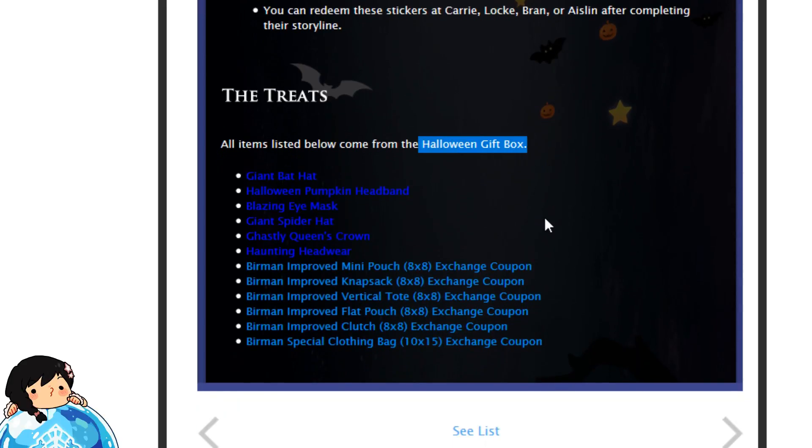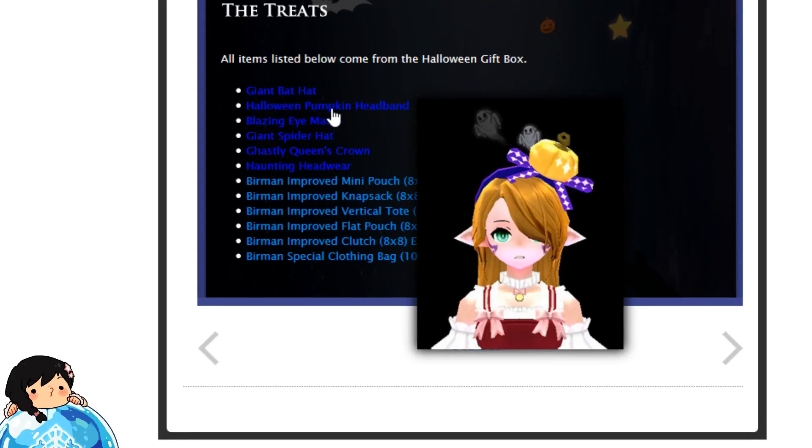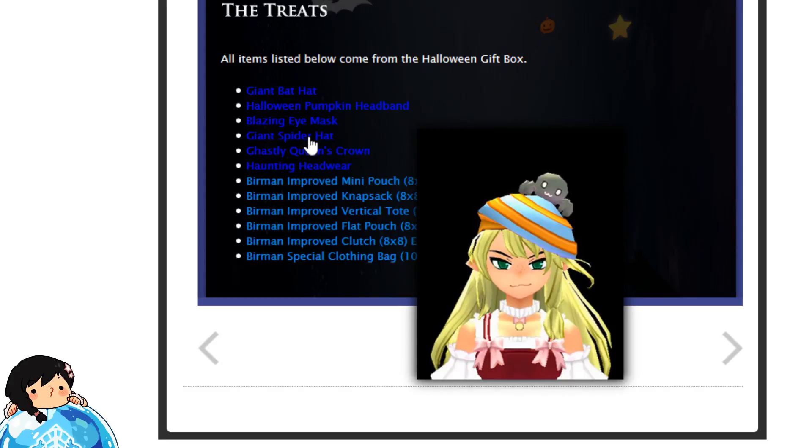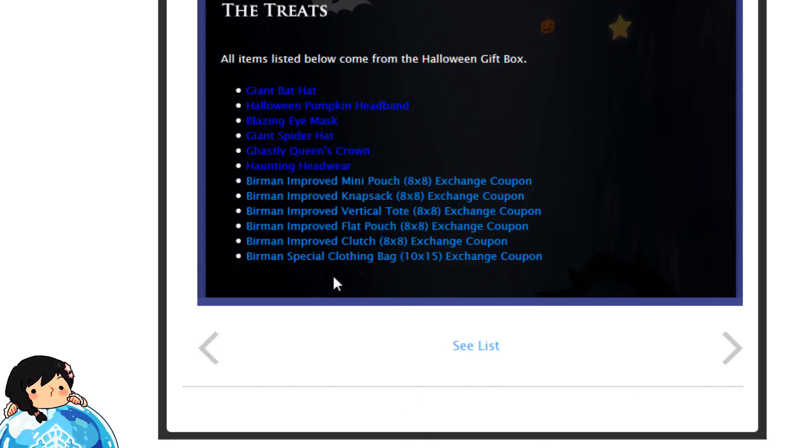You will be able to get some stickers in this event that you can redeem to new NPCs for some rewards. These are the rewards you guys can possibly get from the Halloween gift box — lots of Halloween-related hats, kind of cute. And of course they brought back the Berman bags, but not just that — they brought back a brand new one, which is the special clothing bag 10x15 exchange coupon, which is probably the biggest clothing bag you can get in Mabby.